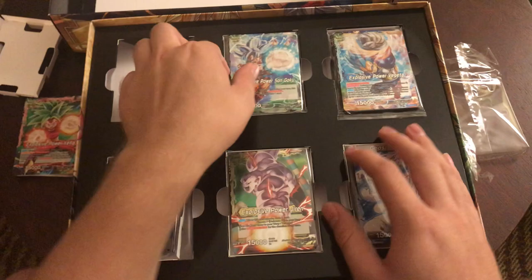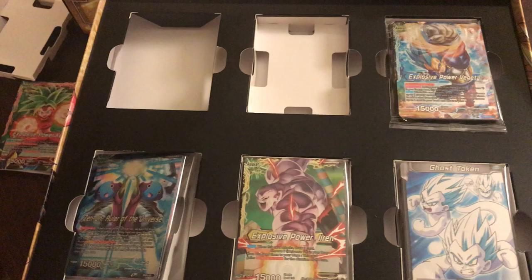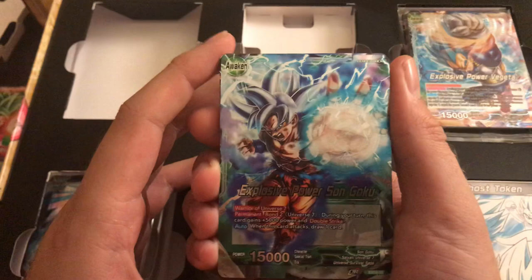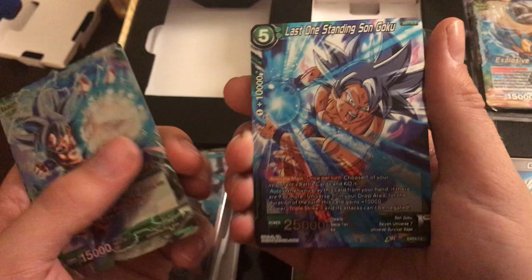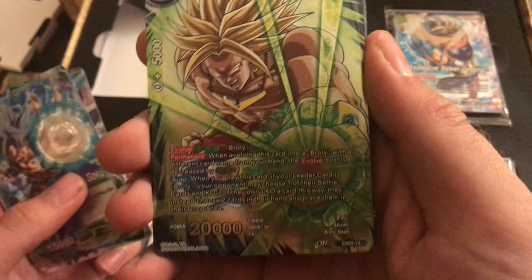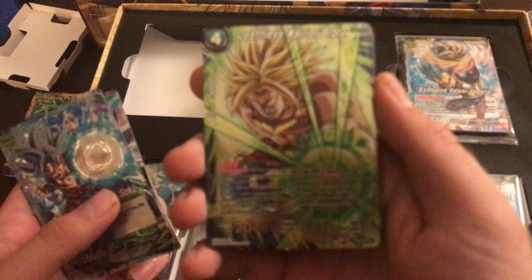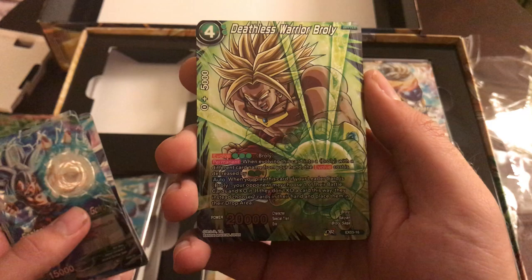Now I got Explosive Power Sun Goku, so let's open this up. Look at this leader — the texture right there is really nice. I love it, this is awesome. Look at that foil — UI Goku! And then we got Cool Gensil with his minions. Look at that Broly — I'm re-running this in my Broly deck. Yeah, I'm probably gonna run this in my Broly deck. That looks awesome.